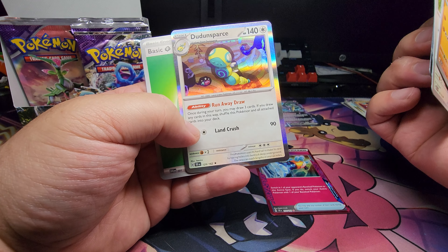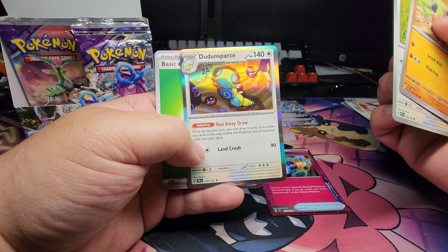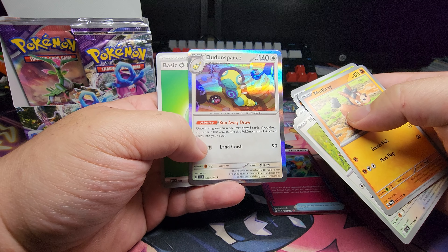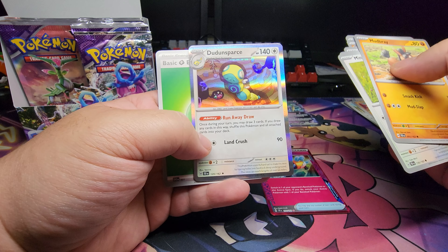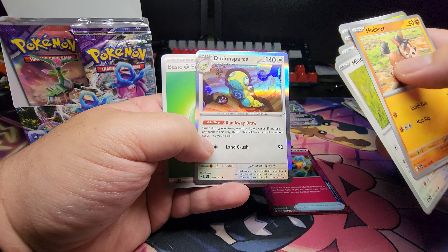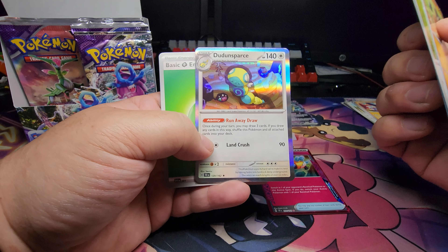And Dondozo. This is also in a deck that I've seen. You evolve your Dondozo, put this guy in, and you can keep rotating it — because you use the ability and you pull those cards away from your bench or your active, then you draw three cards, and these guys go back into your deck, not your discard, which is really good.